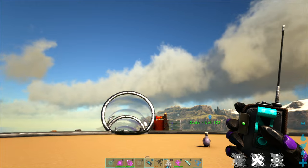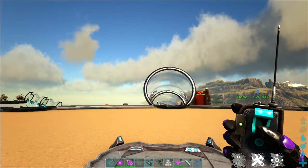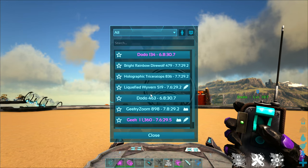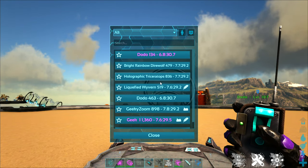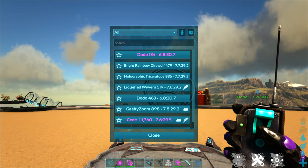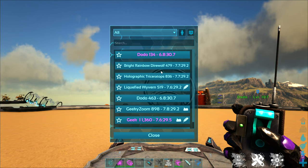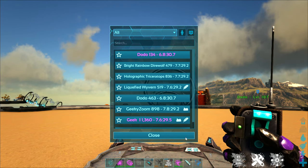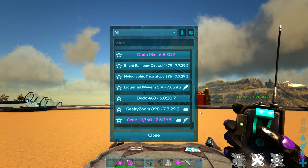Another useful feature of your teleporter remote is that if you use your alternative click, you'll get a list of any of your tames that are out and have a dino tracker in them. So if you lose a tame or you're trying to find a specific one, you can find them on this list — provided they have a dino tracker. Selecting one from this list will teleport them directly to you.